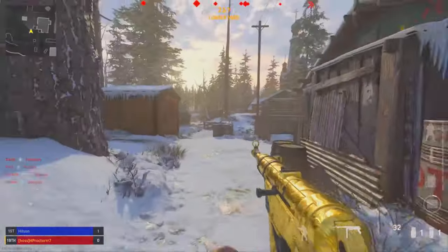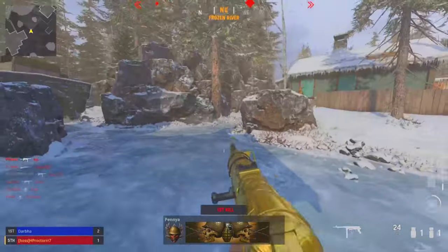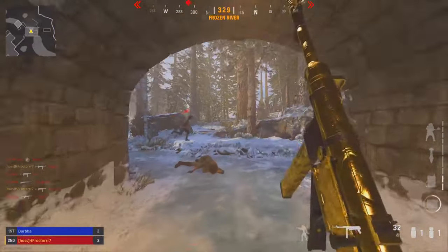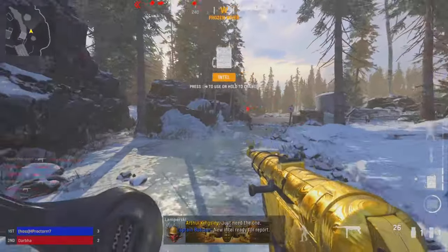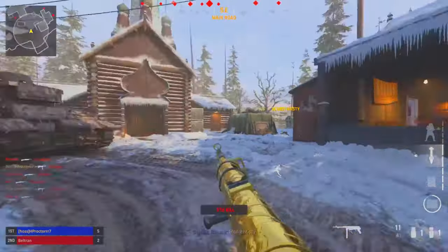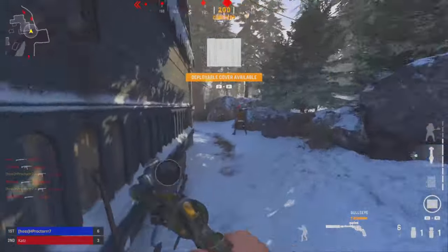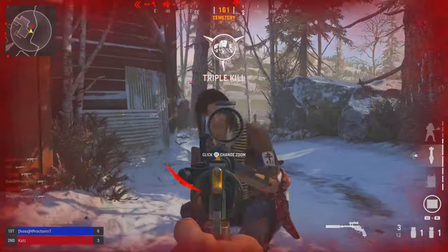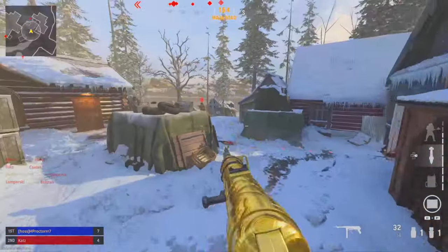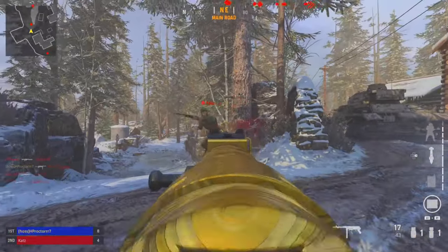Welcome back to the channel. We're back with another lines of sights video on the map Demyansk for Vanguard multiplayer. I picked this one because it's also in CDL, so once league play comes out this is going to be one of the Search and Destroy maps. We're going through the power positions, basic spots, lines of sight, and today we've got some bonus bomb plant spots for Search and Destroy. If you enjoy, don't forget to leave a like, comment and subscribe.